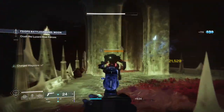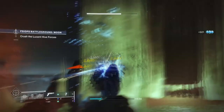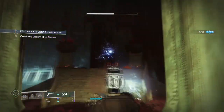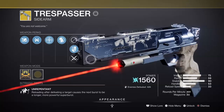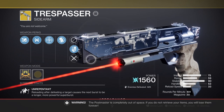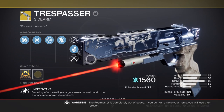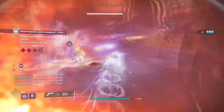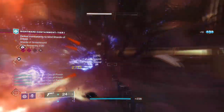If you have the Season Pass, you can get the weapon straight away just from opening up the Season Pass page. The Trespasser has been updated with a few new perks for Destiny 2. It has a perk called Unrepentant where reloading after a kill causes the next shot to be longer and more powerful, turning the weapon into a 6-round burst weapon that can destroy minor to major combatants in a single burst.